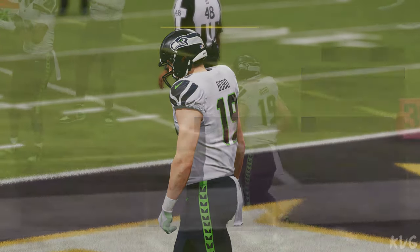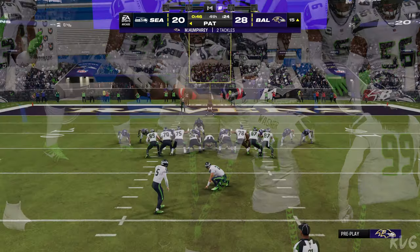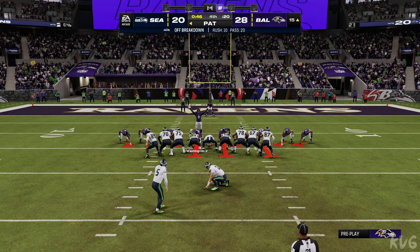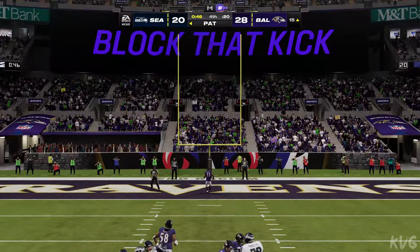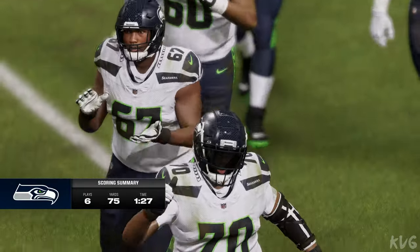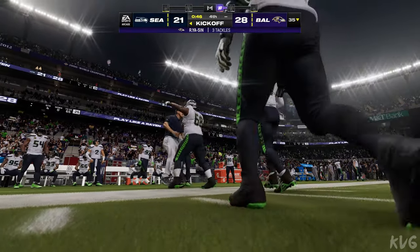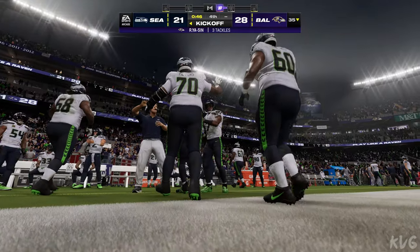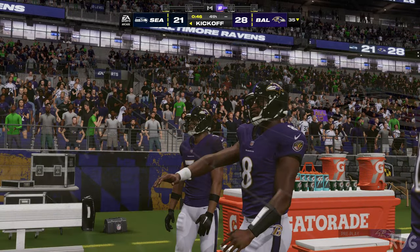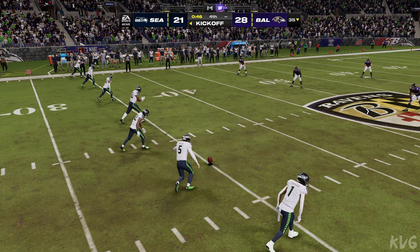Probably going to rely on the onside kick coming up. It's not a high percentage play, but it's better than not having a chance at all — that's when you put your leapers and your flyers on one side, get that high hop, and hope that one of the guys can come up with it. On the other side, you get that hands team ready. Extra point up and through by Myers — now things get a bit more interesting. A little under 50 seconds to go, plenty of time if they can get this onside kick.